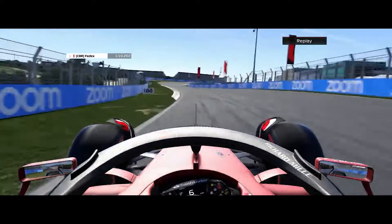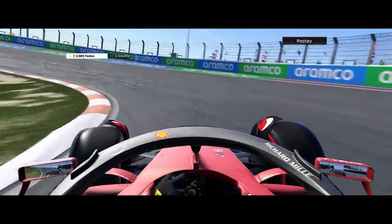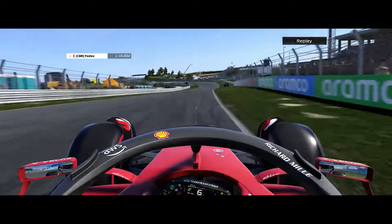Position the car neatly and tidily, staying away from the kerbs — don't use too much. You're going to use 3rd gear into Turn 3, then keep it into 6th as we ride around the Hugenholtz corner.